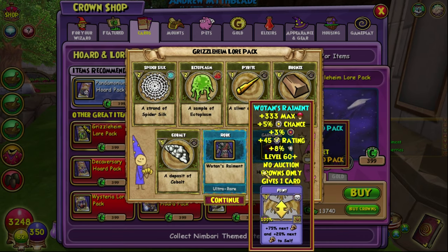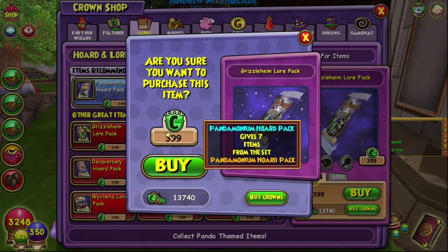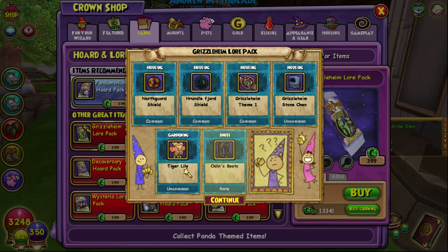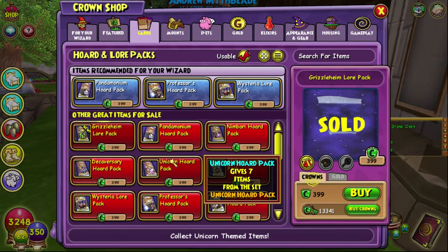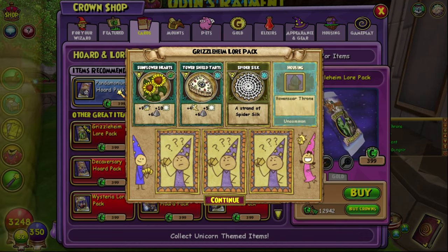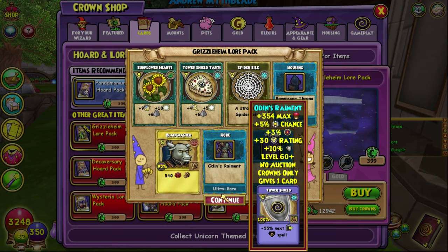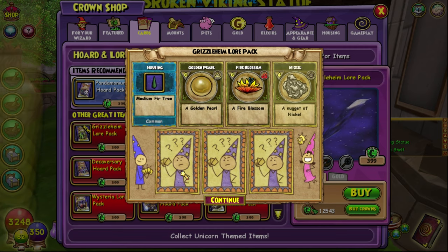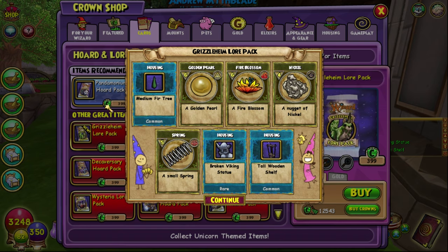That was a great pack. I have absolutely no idea what's in this pack other than I know there's a Myth heal, a Life AoE for four pips, and a Storm spell. I don't really care about the Storm spell. That weapon looks actually pretty dope, not gonna lie.